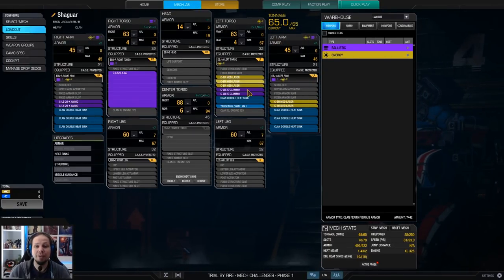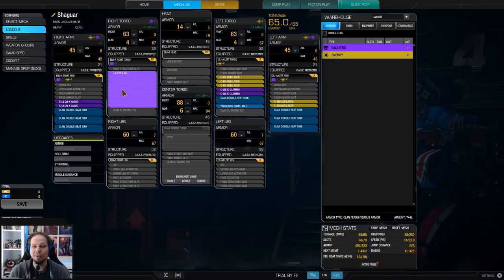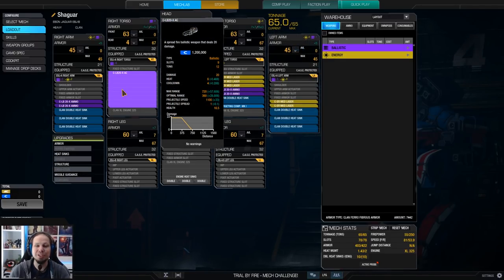On top of it we have five ER medium lasers, we have a targeting computer Mark I and enough heatsinks to cool the mech down. The build itself is a very very nice DPS oriented build. We have the peaking opportunity with our ER mediums and then when the brawl is on we just shoot our LB20 into that.